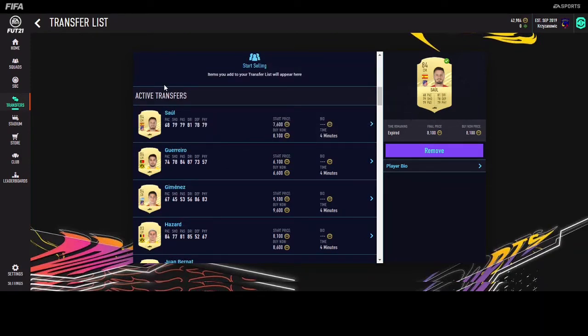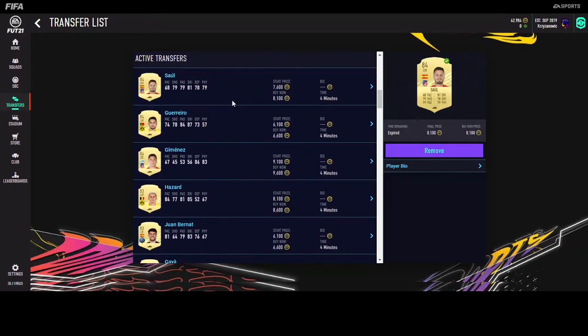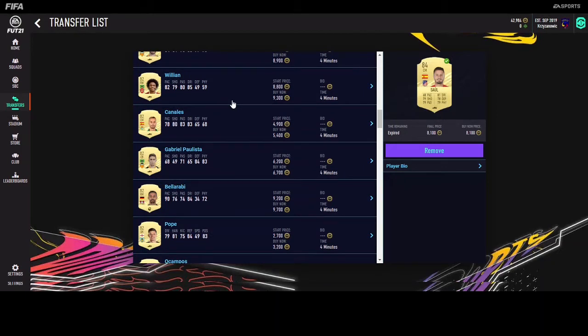The list consists only of photo players, meta players, or popular players. As you can see, I've got Saúl as a high-rated player with 84. Guerrero, Jimenez, Salsar as meta players, Bernat as a meta player. I like Vidian because he's popular, and Canard is the same — he's often used in SBCs.